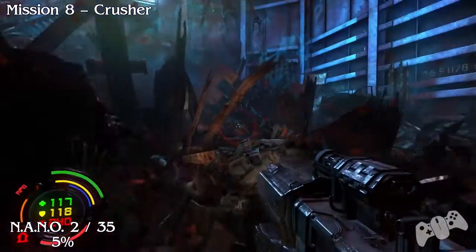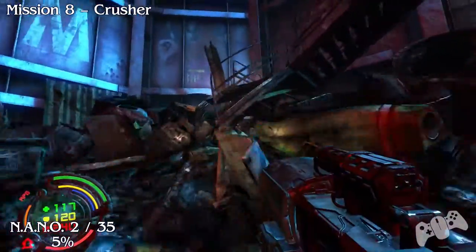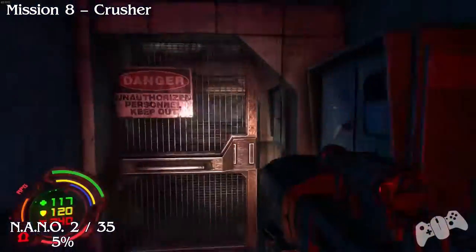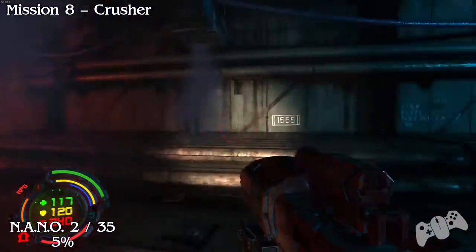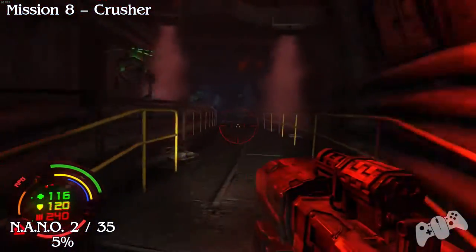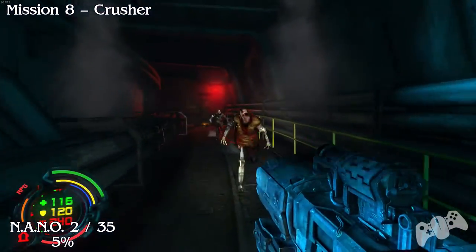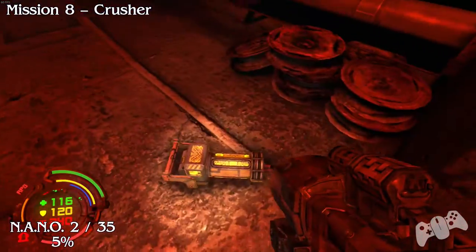For nano number 2, continue on with your mission. Go up these stairs and then take a right. Take the left route if you want to upgrade your weapons. Once you continue on you will fight some enemies — if you keep going straight and don't go left, you should run straight into nano number 2.